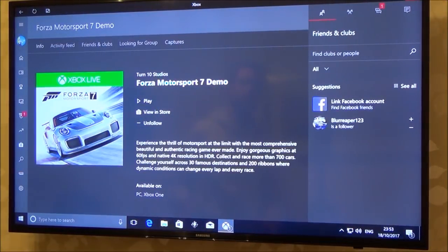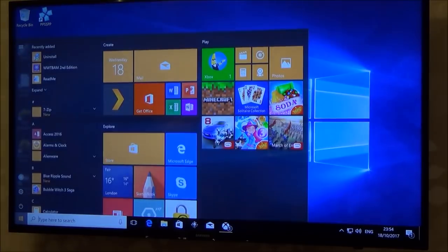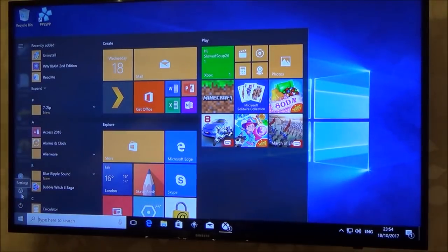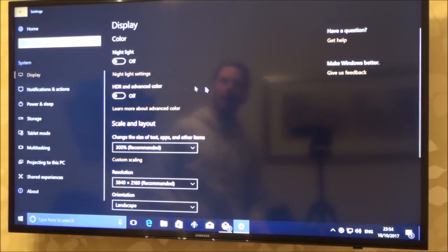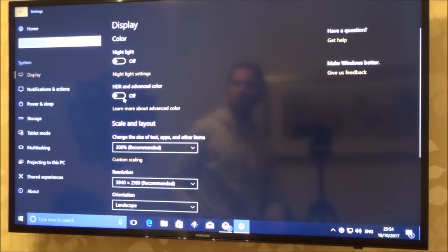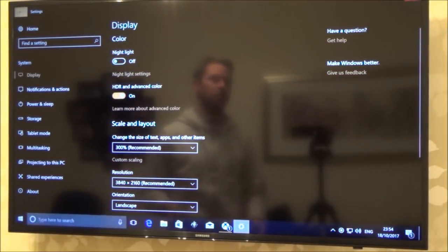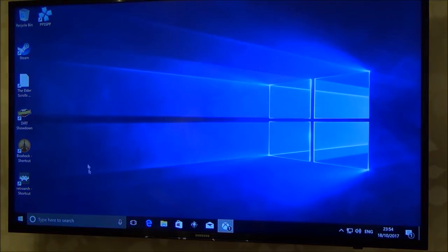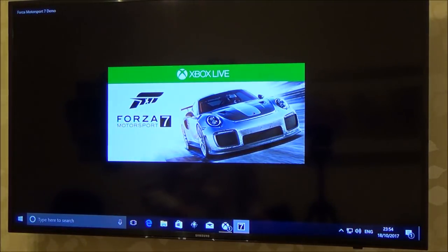This is just Forza 7, the demo. Now I'm going to go down to the bottom left and go to settings — tapping on the Windows icon and going to the second icon up that says settings, which looks like a gear. Under system I've got an option here for HDR and advanced colour. At the moment that is off so I need to turn that to on. It's going to ask me if I want to keep these settings, which I do. HDR is now enabled on the Windows 10 system. Now what we have to do is go back into Forza 7 and enable it in Forza 7.